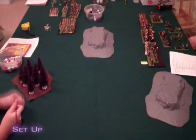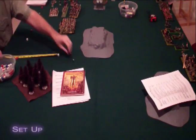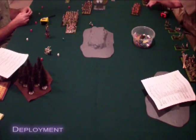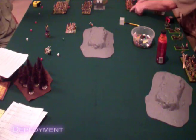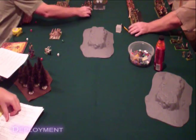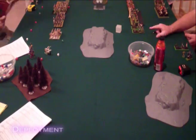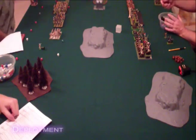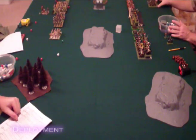The Dogs of War win the roll for placement and elect to have the Tomb Kings set up first, who choose the left side of the board and start with a unit of 15 skeletal archers. The Dogs of War follow with 12 marksmen of Miragliano, then 63 skeletal archers, 30 Long Drong's pirates, 20 skeletal warriors, 10 Golgfag's ogres, and 43 Tomb Guard before the Dogs of War place 3 cannons for their war machines, then a Hierotitan, 15 Volan's Venators, a Screaming Skull catapult and casket of skulls for the Tomb Kings war machines, and 15 Ruglud's armored orcs.